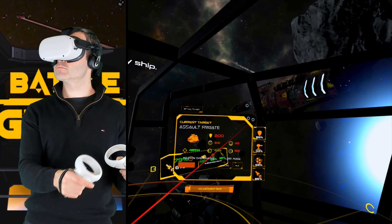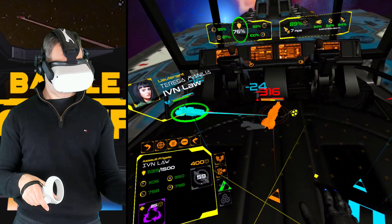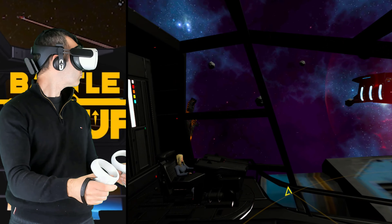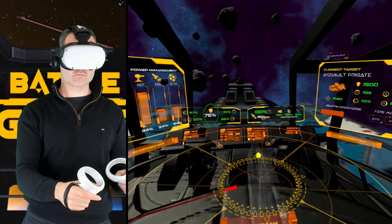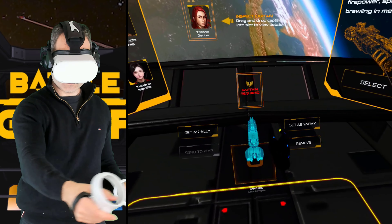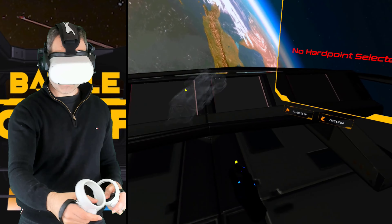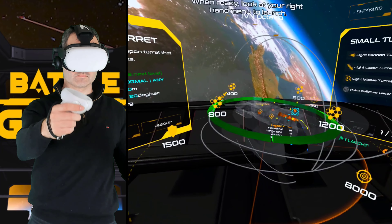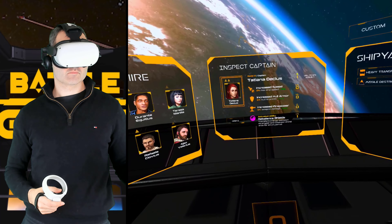Getting a bit more strategic now, we have Battle Group VR. There's a lot to this game. It's a real-time strategy game with spaceships. You can control the action from a holomap or choose to pilot a ship from the fleet yourself. Ships are purchased as you progress through the game, have their own abilities, and can be reconfigured and upgraded. Ships have their own captain too, which you assign, and each captain has their own abilities. Pairing the right captain with the right abilities and experience with the right ship can give you the edge you need in combat.